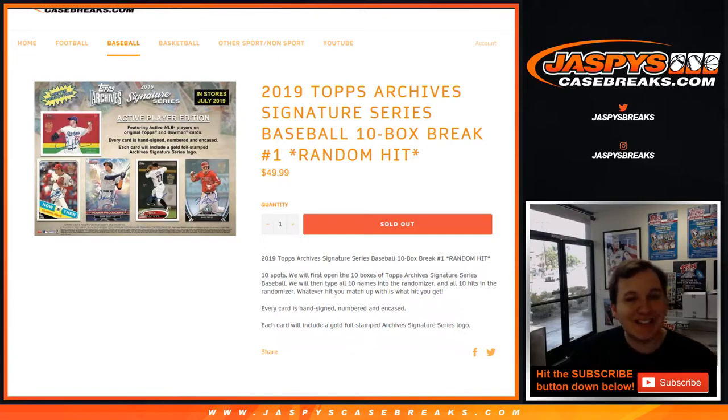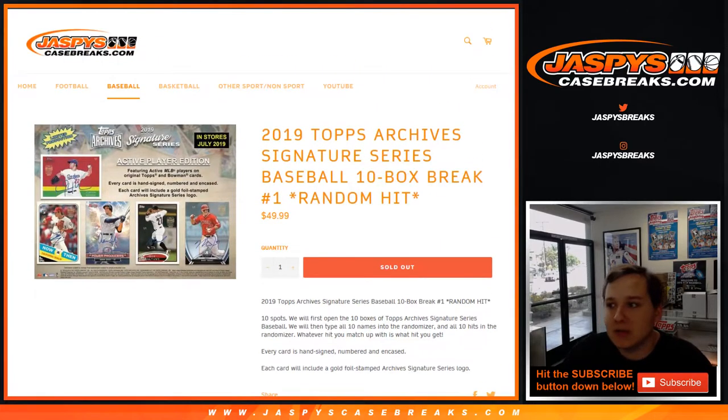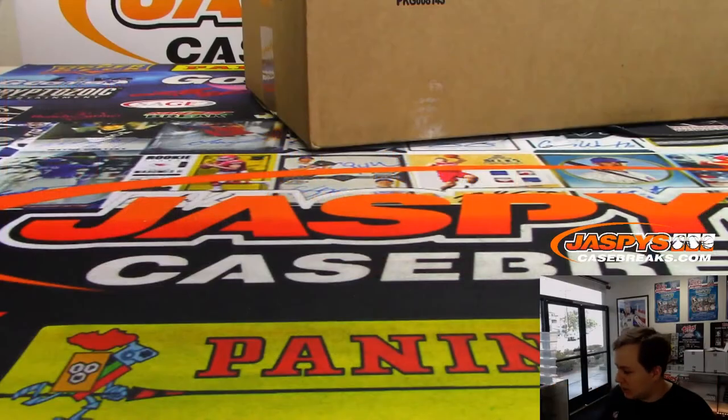How's it going everybody? This is 2019 Topps Archive Signature Series Active Player Edition. This is a 10 box break, number 1. This is a random hit, so what we have here is 10 spots. We're going to open half a case of Archive Signature Series. Let's go ahead and open the case.